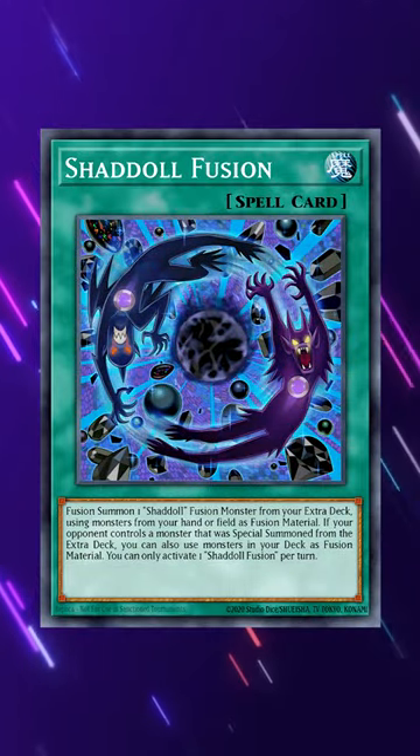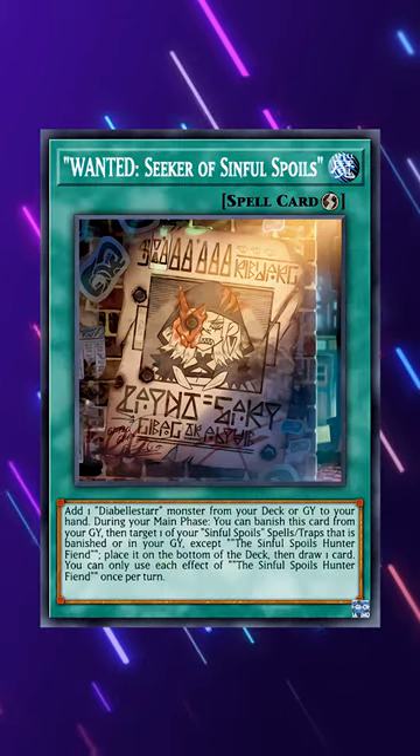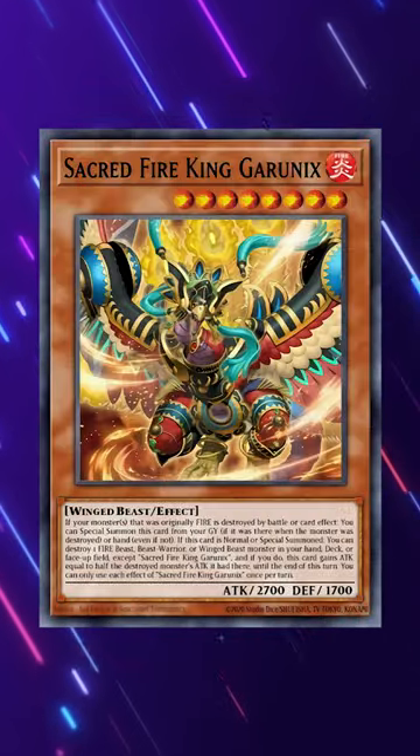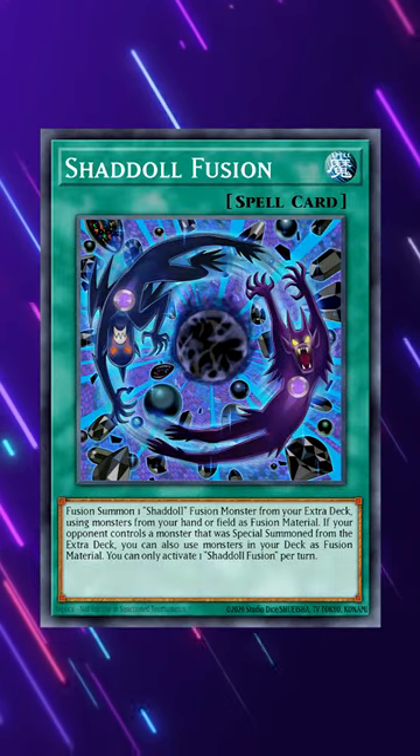Shadal Fusion is one of the best cards against Snake Eye Fire King. Snake Eye Fire King is running around as the best deck of the format — it's incredibly consistent, and its endboards have easily at least 6-8 points of interaction. But what if I told you that one Shadal Fusion gets rid of almost all of them?